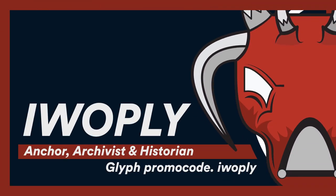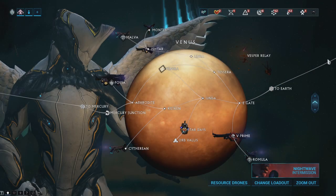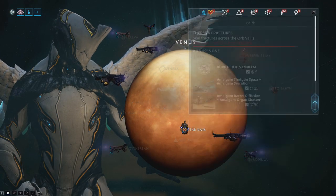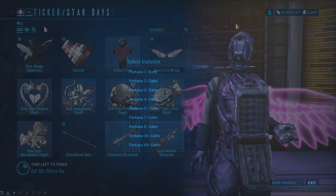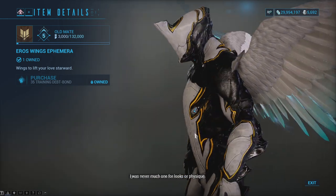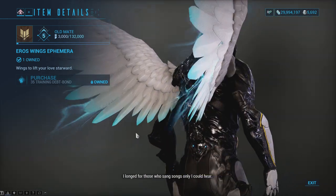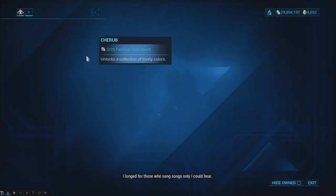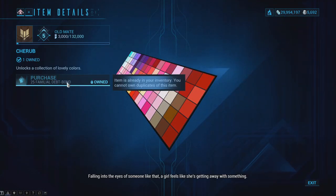Greetings everyone. Update 29.8 is live on PC with Stardaze. Stardaze is Warframe's Valentine event vendor. You can head to Ticker in Fortuna to access the vendor, and all the items available in there are available for debt bonds. You can get them from the Fortuna bounties if you don't have them, and for those players who have a boatload, you can just go into the shop, purchase what you want, and go away.